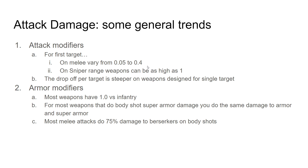Some general trends: the attack modifier can range from 0.05 to 0.4 as the overall multiplicative modifier. Sniper attacks can be as high as 1 — you get your full effective hero power — that's why sniper weapons like a longbow can do so much damage. The drop-off per target is steeper on weapons or attacks designed for single target. Most weapons do their full attack damage versus infantry. Most weapons that do solid body-shot super-armor damage do the same armor and super-armor damage. And most melee attacks do about 75% of their base infantry damage versus berserkers.